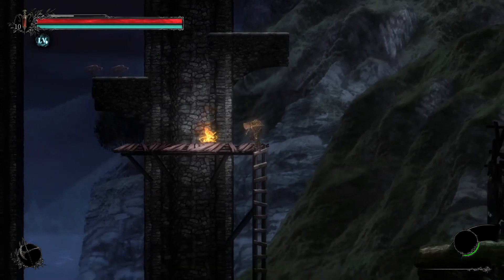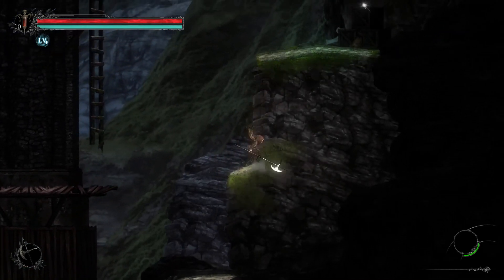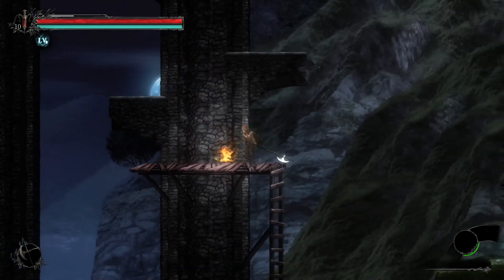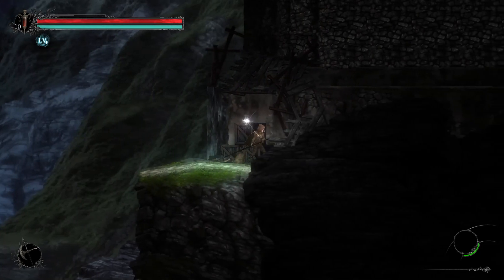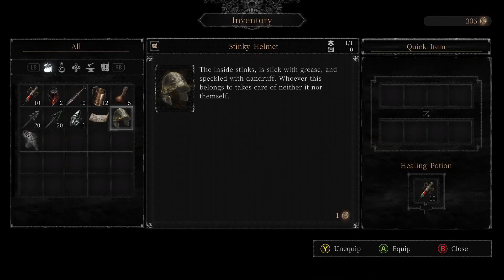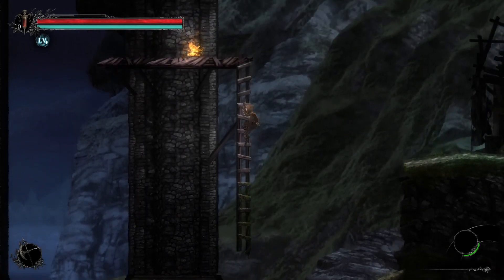I'm just gonna ignore that enemy for now. There it is — pretty long fall and I don't know if I can jump that far. Okay cool — so this was just an item down here. Why can't I pick it up? There we go — stinky helmet. The description reads: 'The inside stinks, is slick with grease and speckled with dandruff — whoever this belongs to takes care of neither it nor themselves.' So it's probably that jackass we needed to find the helmet for.